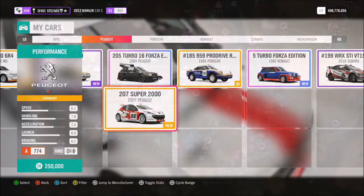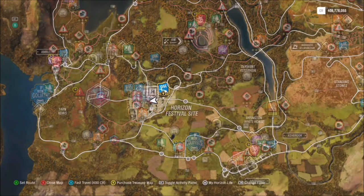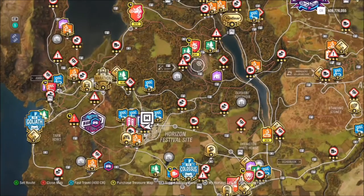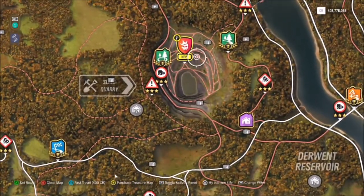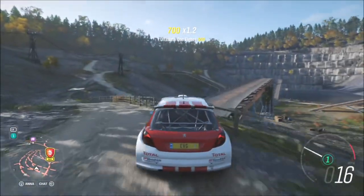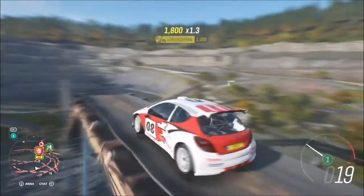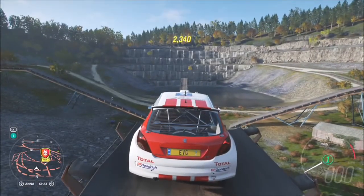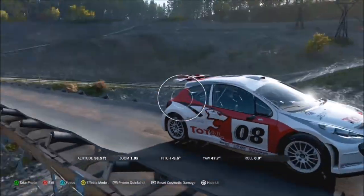The location of the quarry is literally just a stone's throw away from the Horizon Festival itself, and that's where you have to take your photo. It's really easy and really close, so it won't take you more than a couple of minutes. As soon as you take your rally monster anywhere within the slate quarry area, all you have to do is whip out the camera and take a photo, and then it will pop up with two tick boxes.